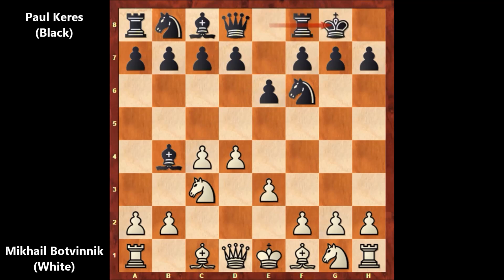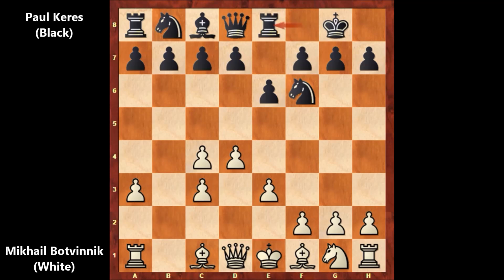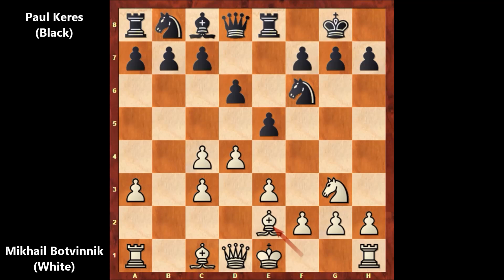Capturing back, rook to e8, knight to e2, e5, knight to g3, d6, bishop to e2, knight from b to d7. And Botvinnik castled.